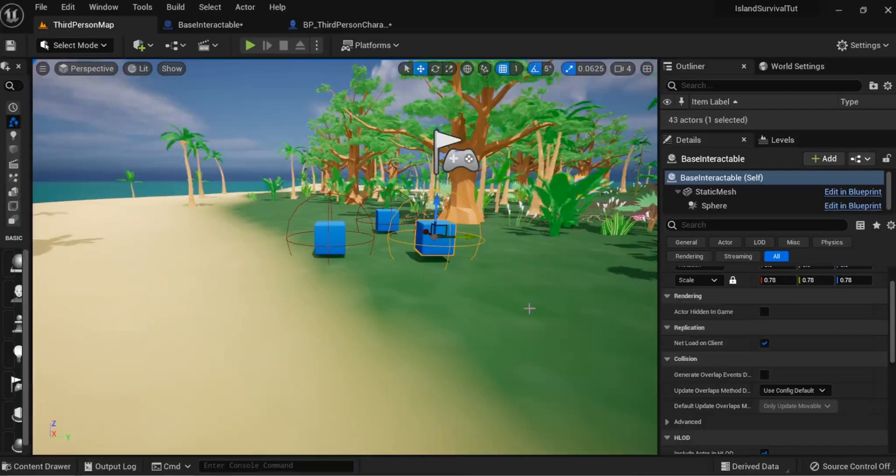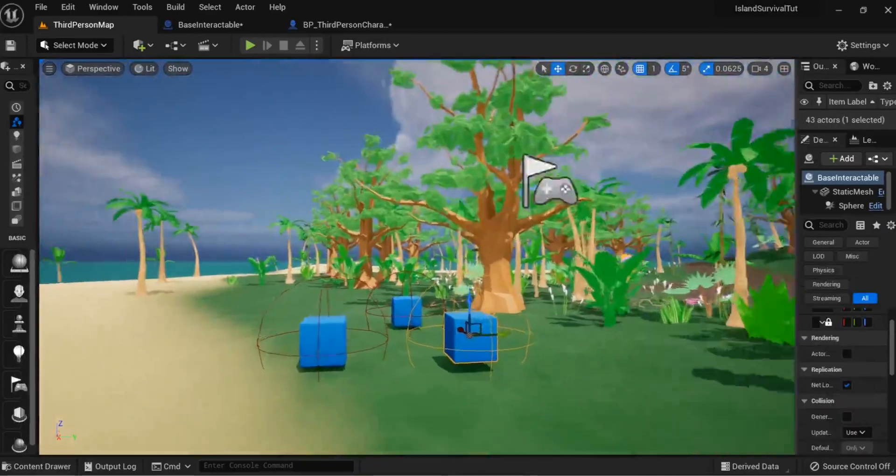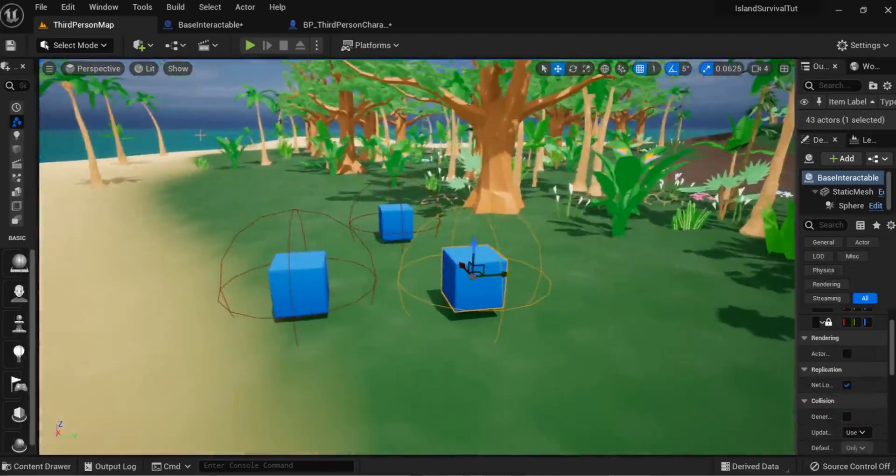Hello everyone and welcome back to UE5 BPGuru. We are back in our Island Survival series. In the last episode we created a highlight material for our boxes so that when we are close to an item we can pick up it highlights, and for today's episode we are now going to get it so that we can actually pick them up.